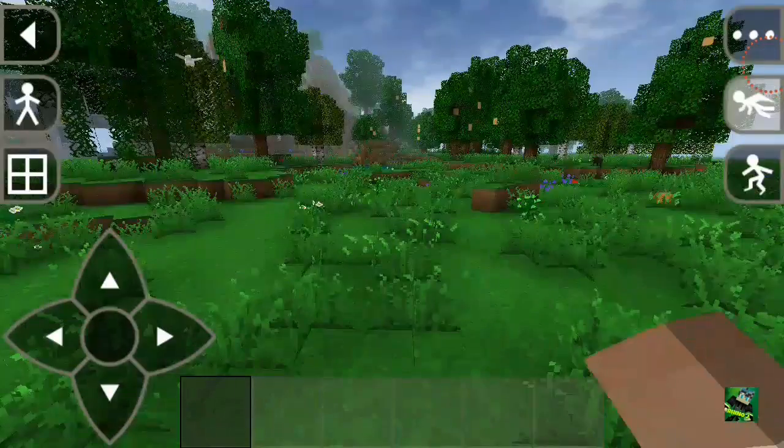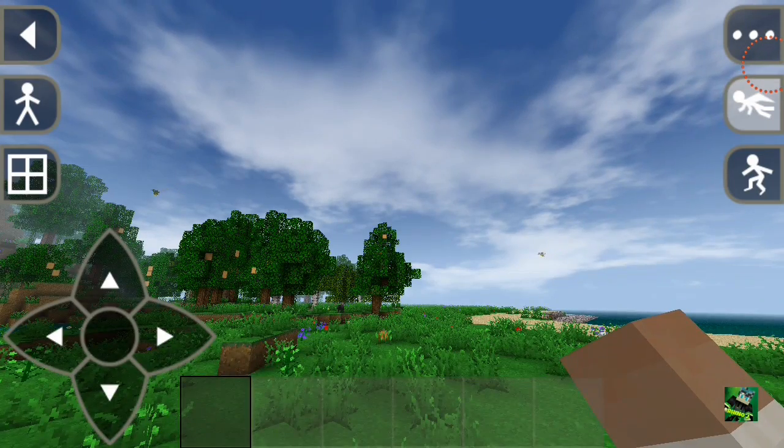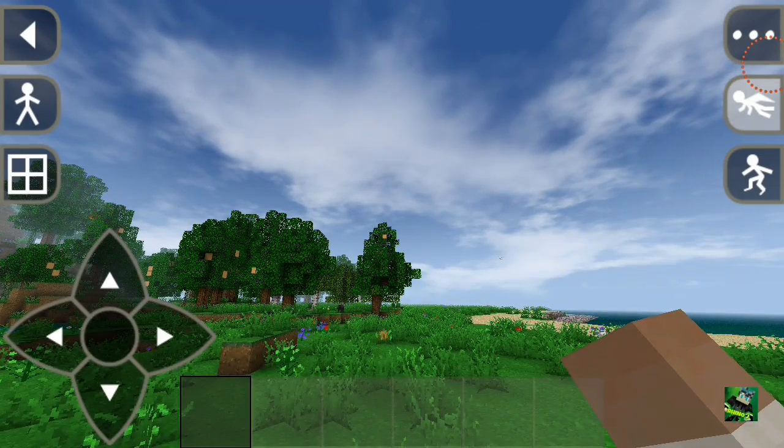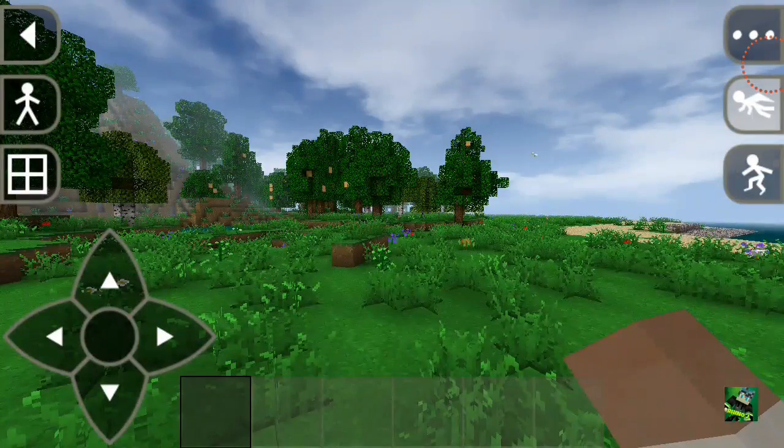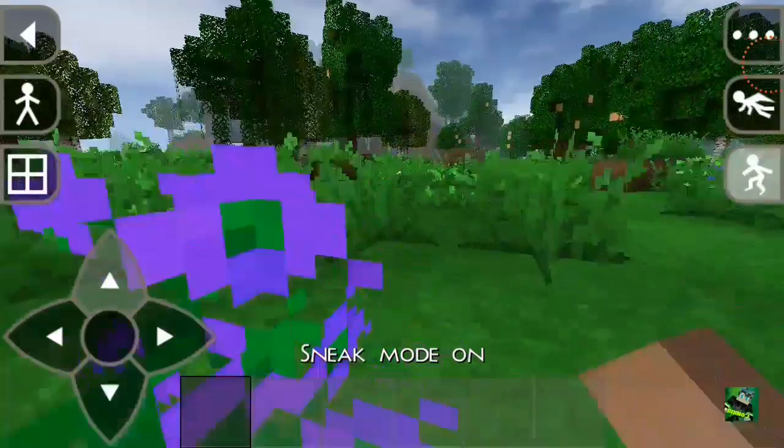Not like Minecraft - you can control the height of your flight in the lower right side. You can also sneak, guys. Their movement is very fast.